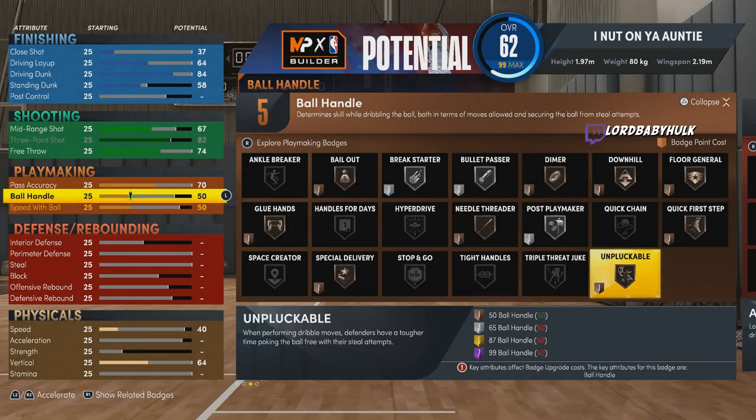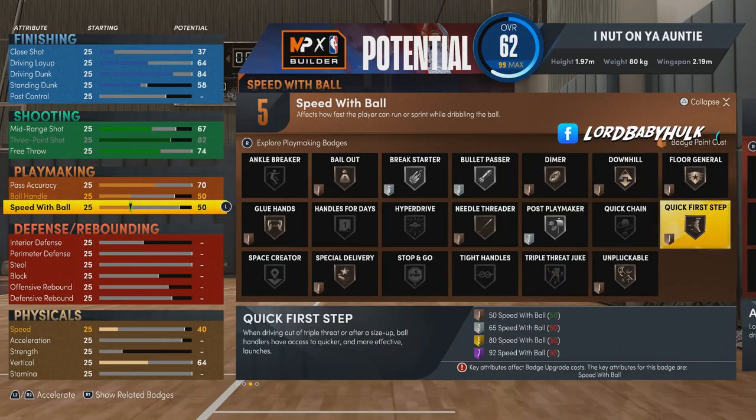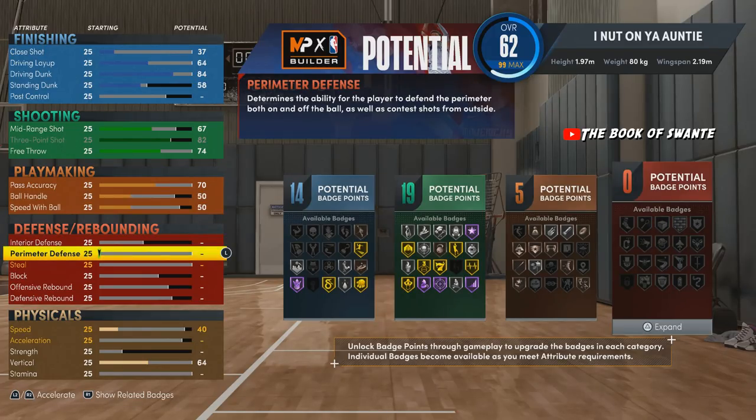I made the ball handle a 50 to get Unpluckable on bronze, and the speed with ball at 50 to get Quick First Step. I'm giving y'all the meta on how to make your lockdown so it's easier — this is a blueprint.